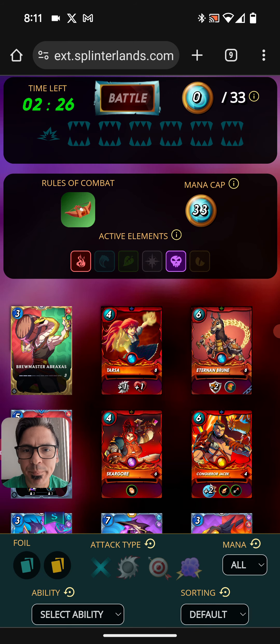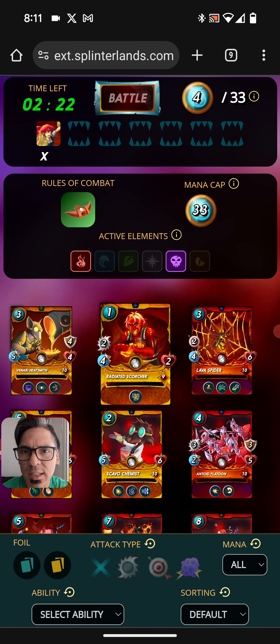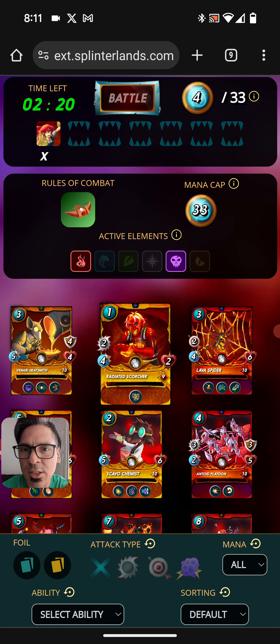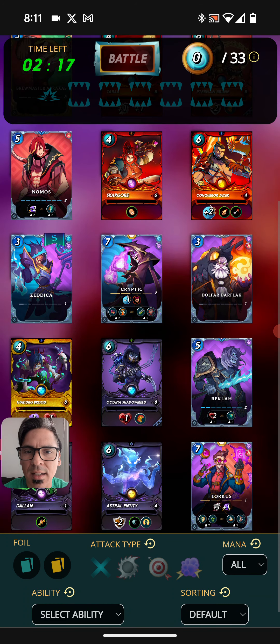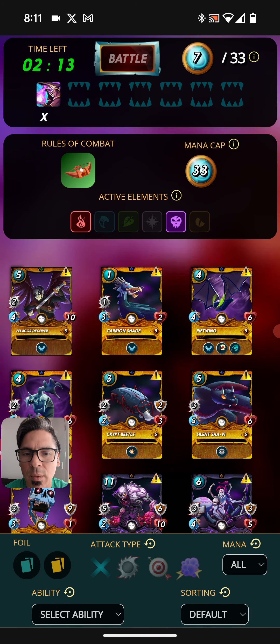Let's go to Create Team. When I click — actually it's archery only. Let's back out. I'm going to see how easy it is to click X and delete the Tarsa. Let's find a Tactics summoner — Cryptic — and we're going archery only. Actually it's not archery only, it's just Close Range.